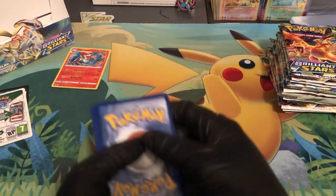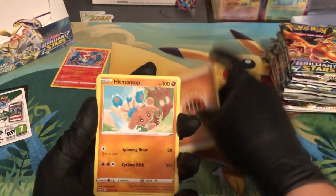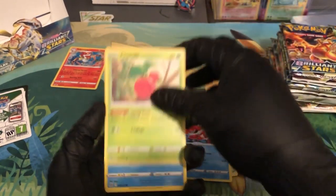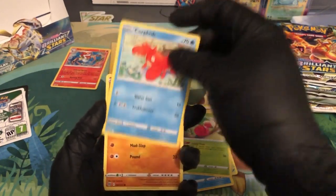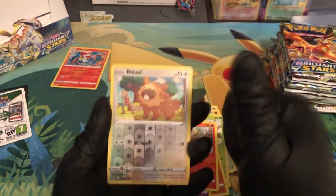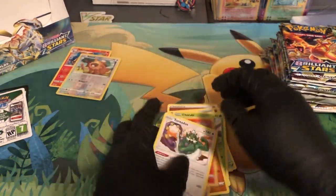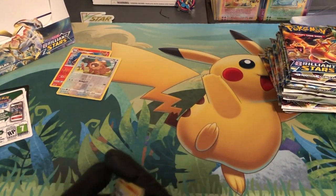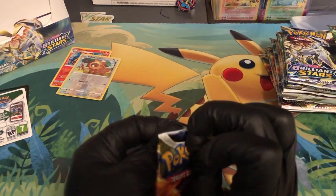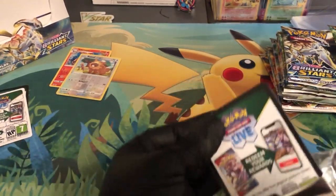I wish I brought my scissors — if you guys have seen my previous booster box videos I would always use scissors to cut these packs. We got the Fighting energy, Hippopotas which I actually use in my Lucario V-Star deck, Cradily, Cherubi, Corphish, Golett, Chimecho, Chimchar — reverse holo Budew. Yes! I needed a second Budew and we got it. And then we got Tornadus reverse holo — that's a pretty baller one. I'm happy we got the Budew, guys, my deck is pretty much complete.